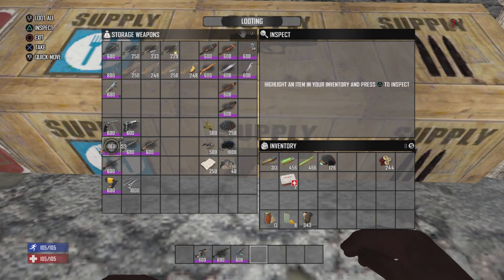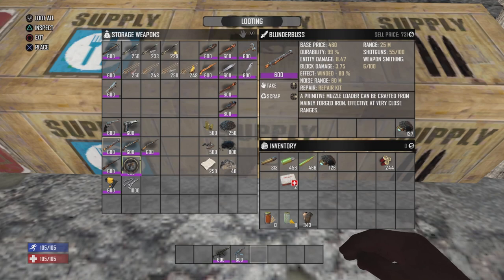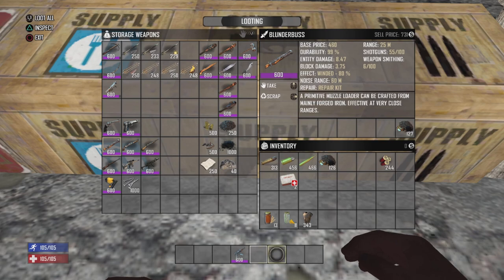What I was saying with the Blunderbuss — weaponsmithing actually determines its crafting quality, which is a little unusual in that you'd think it'd be gunsmithing, but it's not.